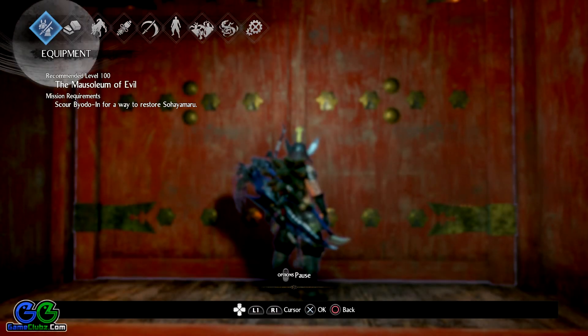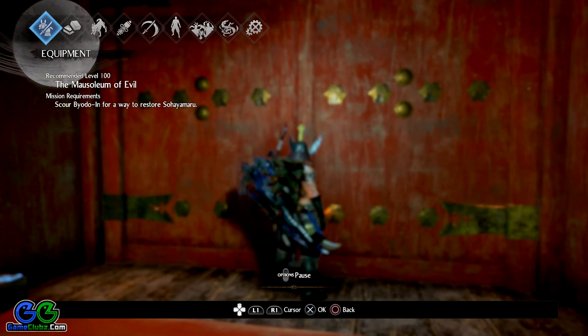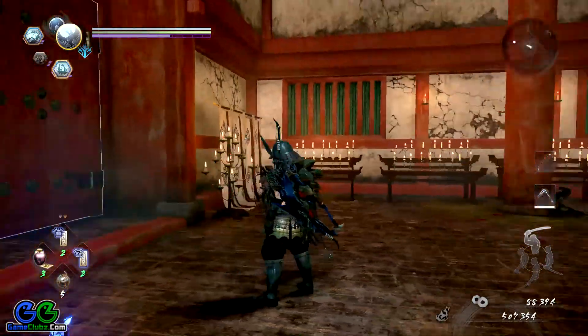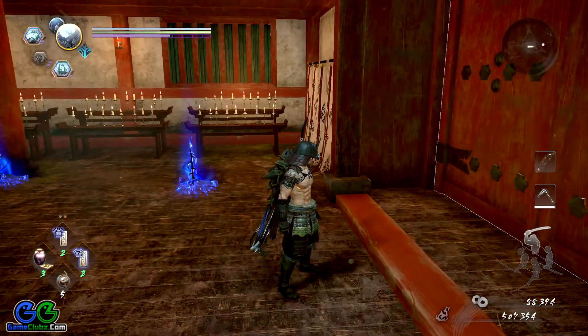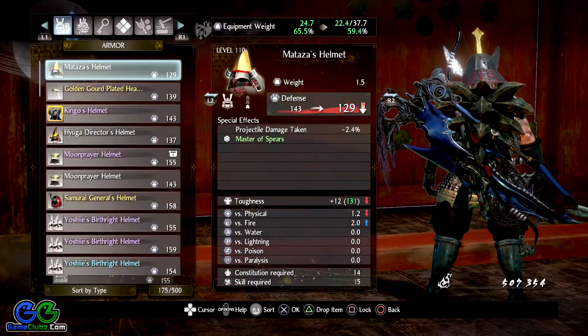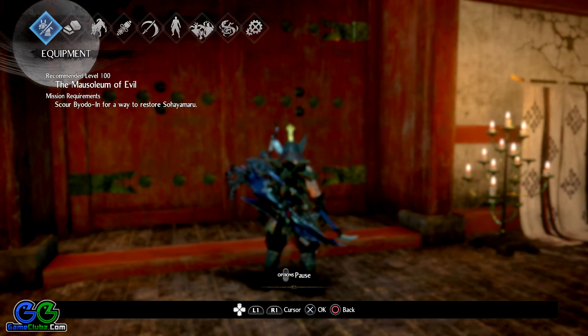Welcome back to another Nioh 2 boss fight. This time we are going to face Shuten Doji, which is the boss at the end of the Mausoleum of Evil main mission. As you can see on the screen, I am standing in front of the boss room. It's a pretty complex mission, and if you get lost while playing this level, you can watch my walkthrough to see how to get here.